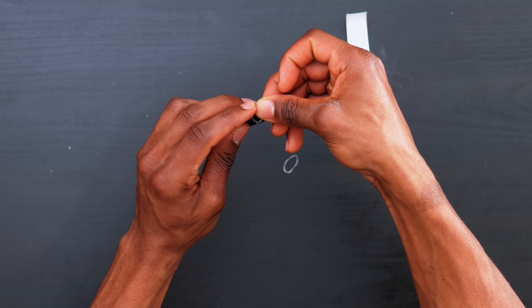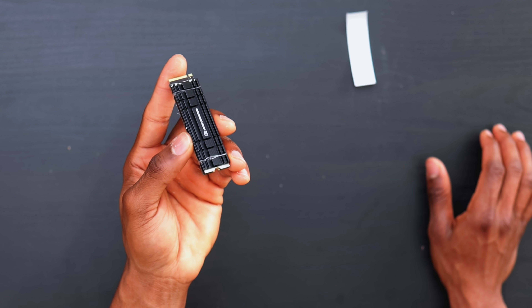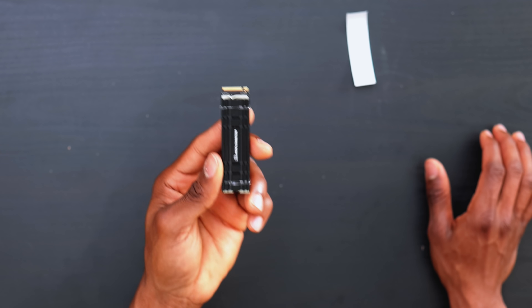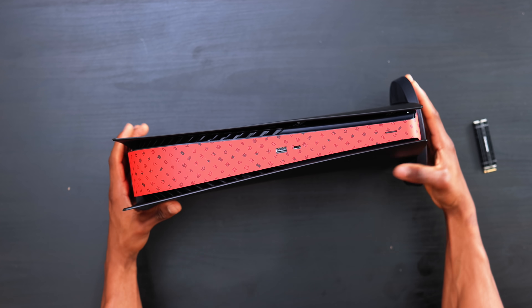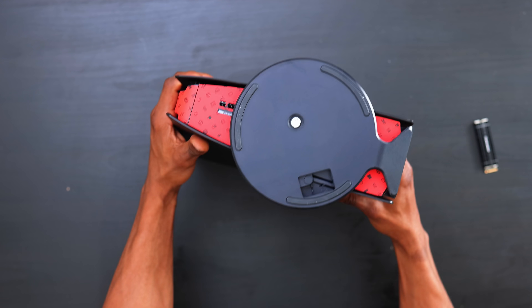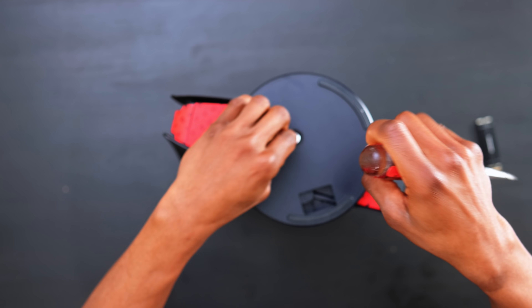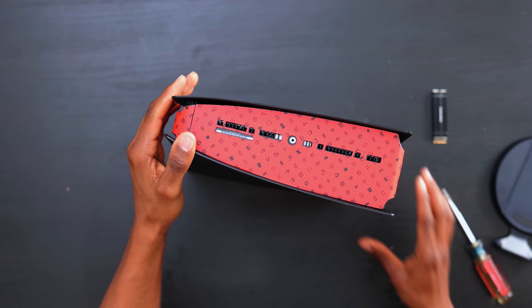Once you have that attached, secure it further with the two provided silicone rings — just wrap them around and let them hold both pieces together. We've got one secured tightly, now we'll get the second one on. Pretty easy setup. Now we're going to bust open the PS5 and install this inside. I've got the console right here — the first thing I'm going to do is take off the back end, which shouldn't take any time at all.